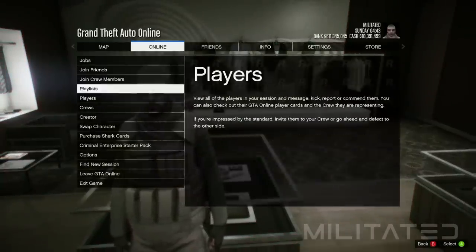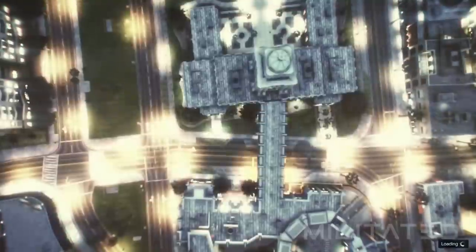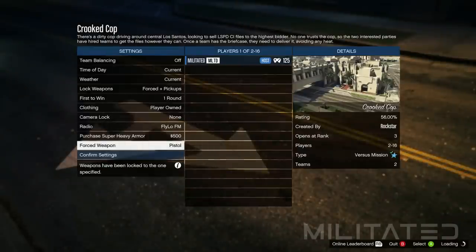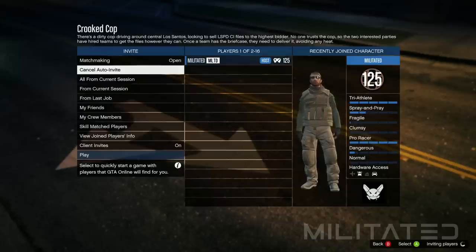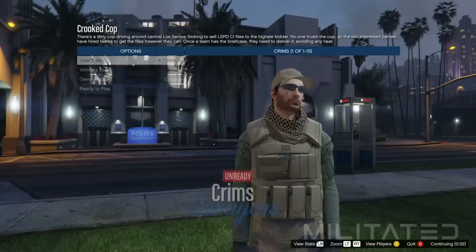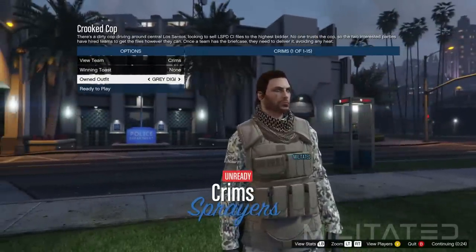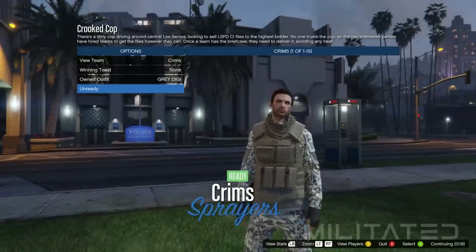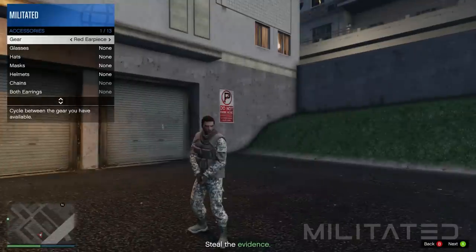Next we're going to press start, go to online, jobs, play job, Rockstar created, go down to versus, and start up the mission called Crooked Cop. When the settings screen loads up go down to clothing and make sure it's set to player owned. Confirm the settings and invite someone — if you don't have a friend then you can use the auto invite feature, or join the Militated Discord server in the description to find someone. When somebody joins press play to launch the job. It will bring you to the outfit selection screen — go down to owned outfit, press right to equip the gun outfit, then press right again to equip grey digi. You should now have the holstered gun on your waist with the CEO vest and scarf on the female transfer outfit. Once you get into the mission open up the interaction menu, go into style and accessories, and press left on gear to equip an earpiece. Now bring up the phone and quit the job — when you load into a free mode session you'll still be wearing the outfit.